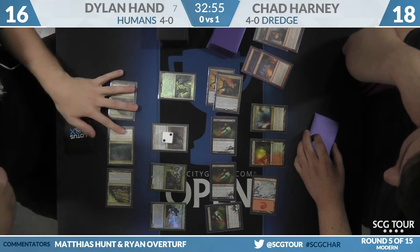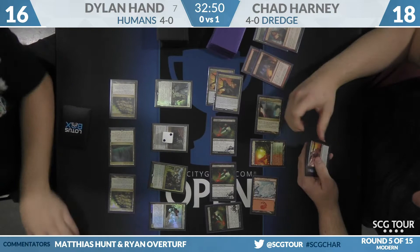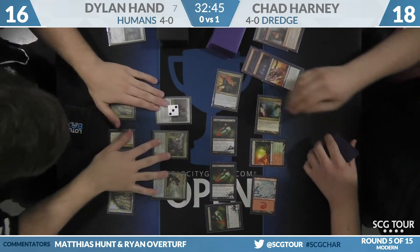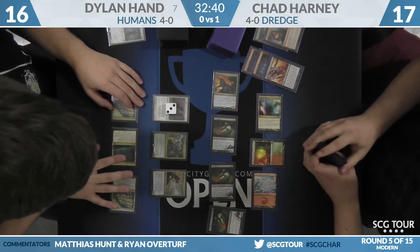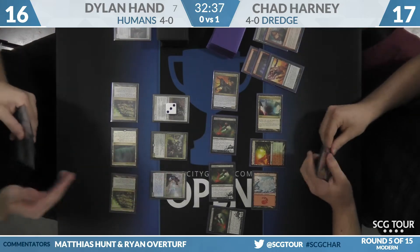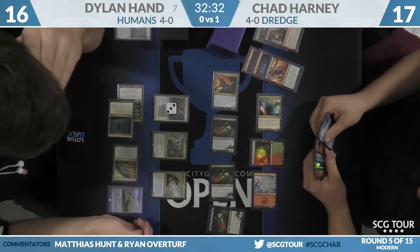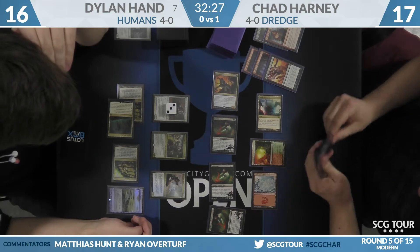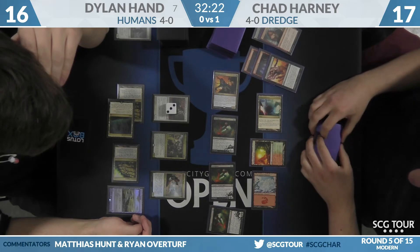Yeah, even when flashed back it's still an X spell, so Conflagrate cannot be cast. Reflector Mage is going to be cast by Dylan Hand, and before it's in play Dark Blast will take care of Thalia's Lieutenant. Hand is now set up with pretty good blockers — Champion of the Parish is up to a four-four, and Reflector Mage provides an easy block on Blood Ghasts.